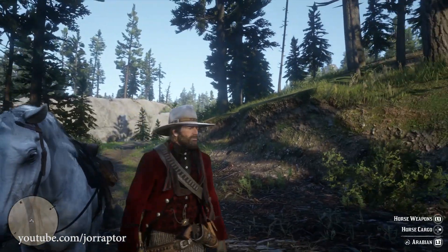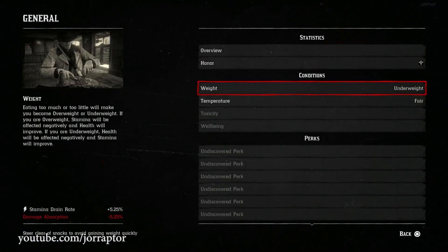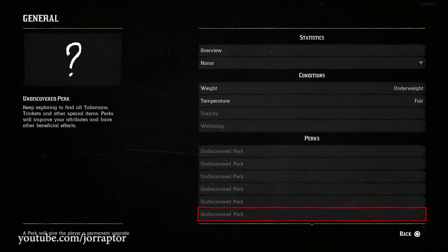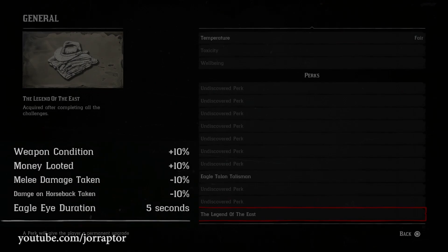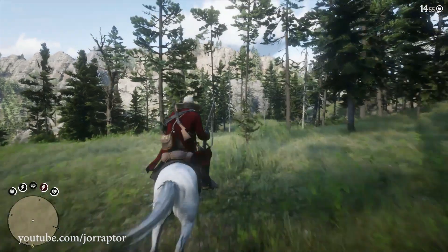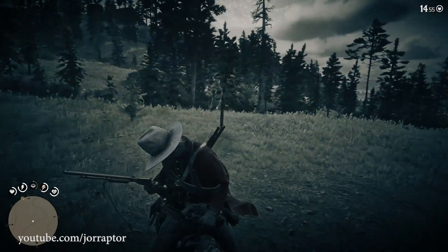These perks are really good and can be viewed in the Player and Arthur section of the menu. For general things, it increases weapon condition by 10%, money looted by 10%, decreases melee damage received by 10%, decreases damage on horseback by 10%, and increases eagle eye duration by 5% so you can search for things longer.